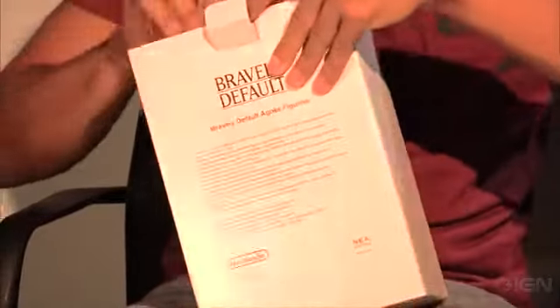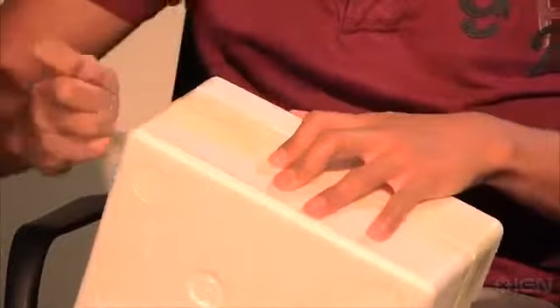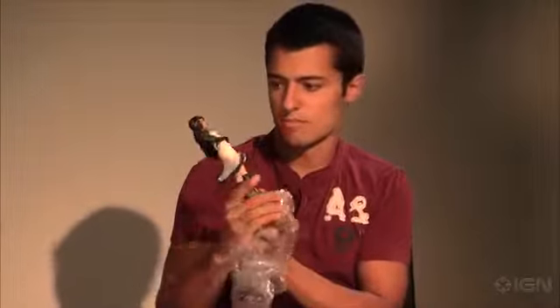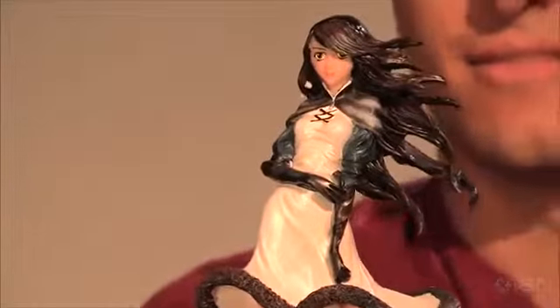Now let's get to the figurine, which has its own box — boxes within boxes. It's wrapped up pretty tightly, it must be good. This is a figure of Agnes. And there she is. Oh, she smells like new figurine. That's her. Pretty nice size, nice weight. Made very nicely.